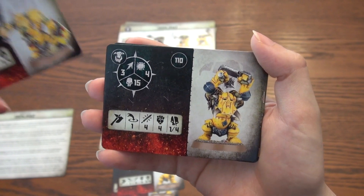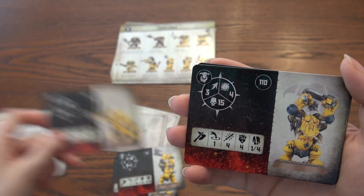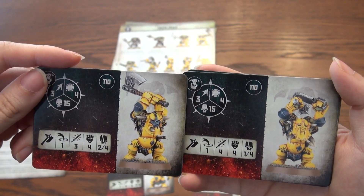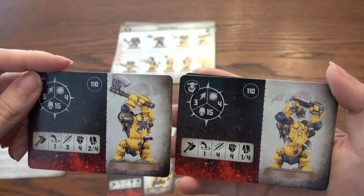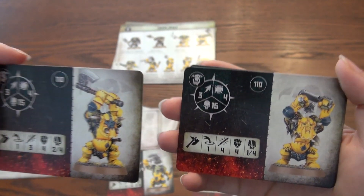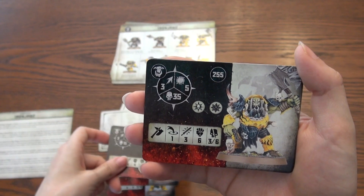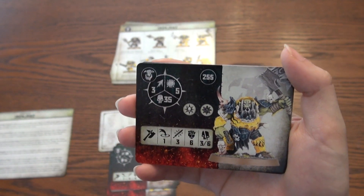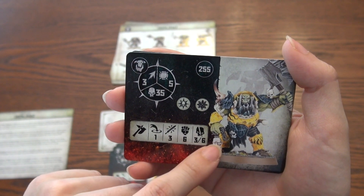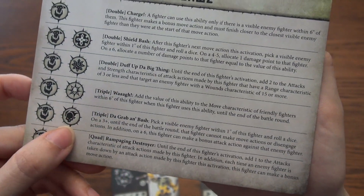I wonder if any more can shield bash. You've got more wounds and a base damage of two — that's a big difference. More wounds but base damage of two. Whoa, he's expensive — he must be good, I assume. 35 wounds, three-six strength — nasty. He's still slow. Two guys can do the Wag.